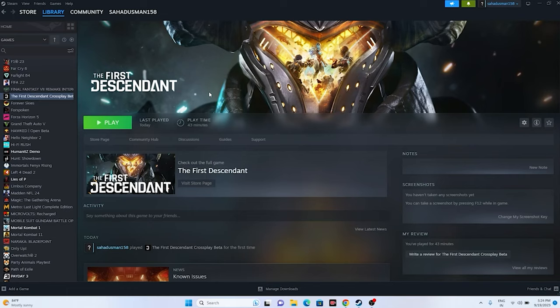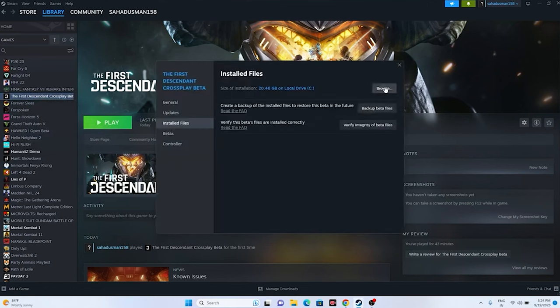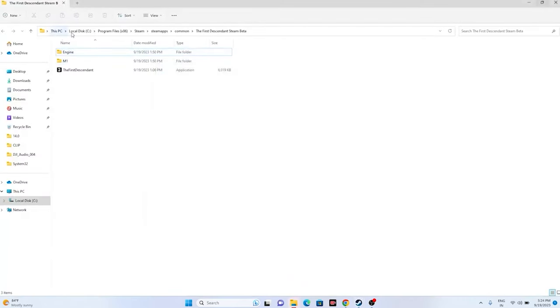If that doesn't work, try launching the game from the installation folder instead of Steam. In Steam, right-click the game, go to Properties, go to Installed Files, and click Browse. The path is: This PC > Local Disk C > Program Files (x86) > Steam > steamapps > common > The First Descendant. Launch the game from that folder. This has worked for many users.